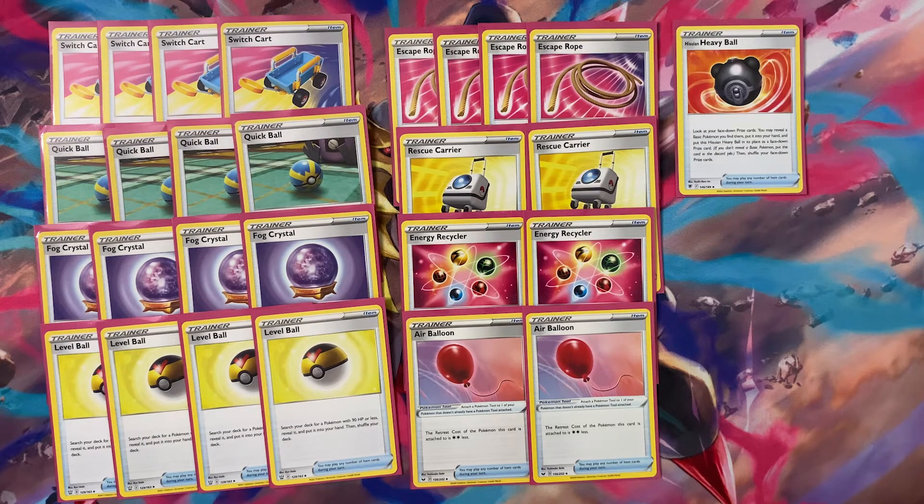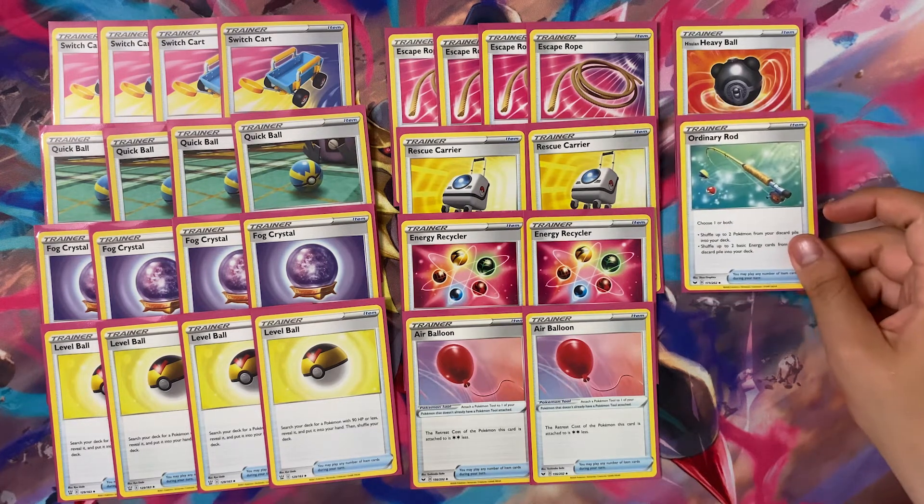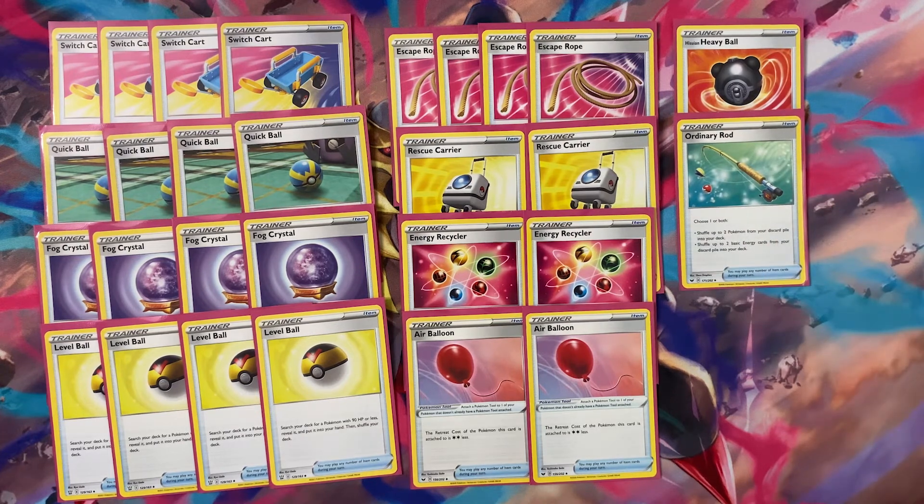The last two Items are one copy of Hisuian Heavy Ball — since all our Pokémon are basic, this searches out any of them if they happen to be prized — and one copy of Ordinary Rod, which lets you shuffle up to two Pokémon and/or up to two Energy cards from your discard pile back into your deck. Great for getting back Clefairy and energy to increase damage output and keep the engine running.